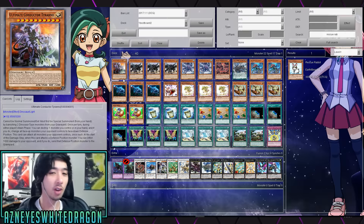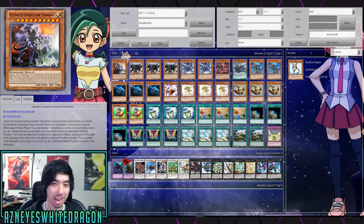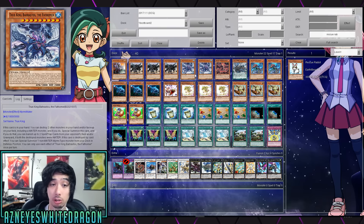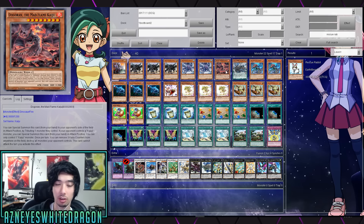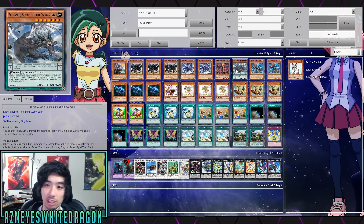Let's jump right into it. First off, we got one copy of Ultimate Conductor Tyranno. There are a lot of builds that play multiples, but this one's just playing one because this is oriented around making that turn one board where you can't win. Ultimate Conductor Tyranno at one, triple copies of True King Lithosazm, two copies of King Baharasus the Fathermer, and then we got the one Kaiju. That way your opponent cannot Kaiju you because you already control a Kaiju - that was a really interesting mix-up because a lot of boards are broken by Kaiju.